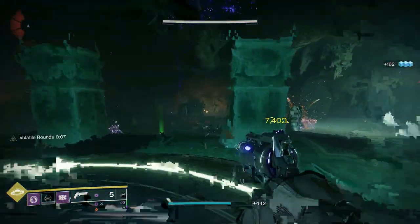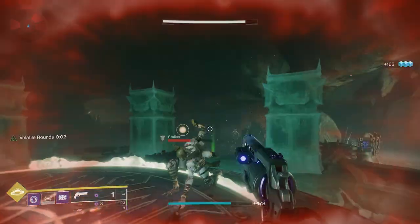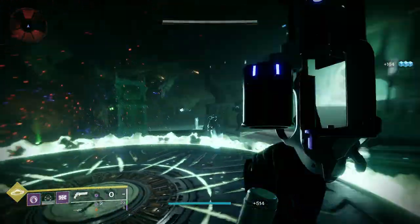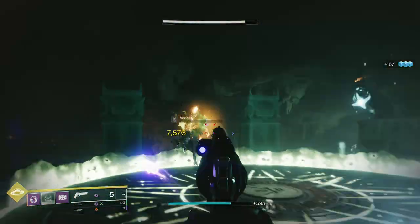One of the coolest things is the fact that they overhauled all the Void subclasses, bringing them more in line with the way Stasis does it with Aspects and Fragments. One of the coolest additions is Volatile Rounds.